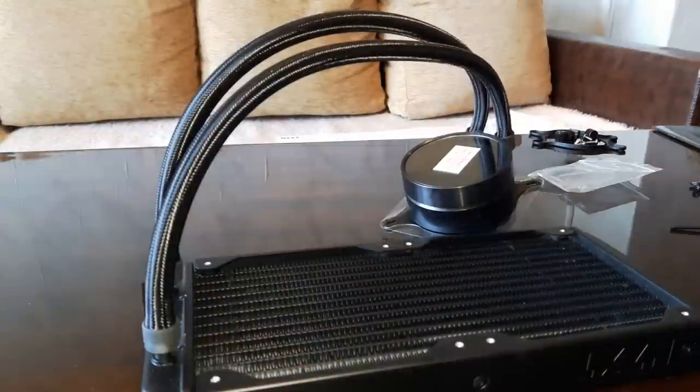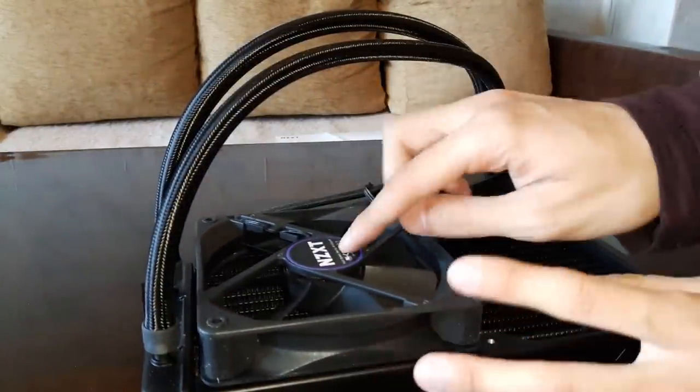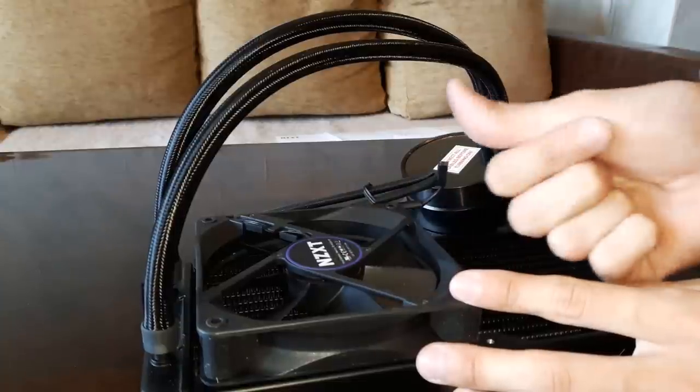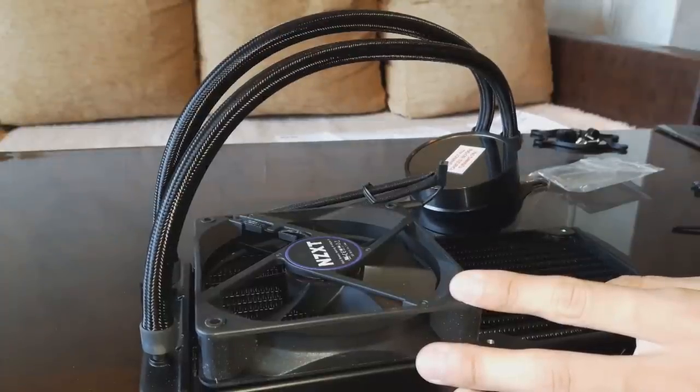Next, I'm going to install the two fans to the radiator. Basically, align them like so. The NZXT logo needs to be on this side, where the cables come from. Just to point something out — the placement of the radiator and any fans in the case is highly subjective. No matter where I mount the radiator, there's going to be somebody complaining. So I'm going to mount it here and later on change it to another place and test out the temperatures.